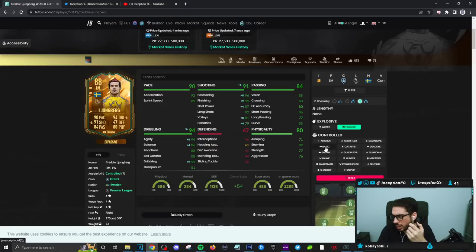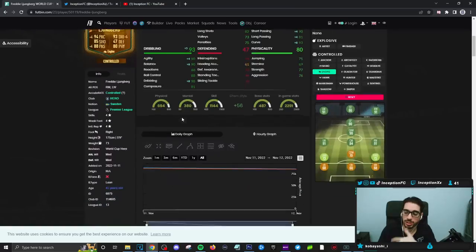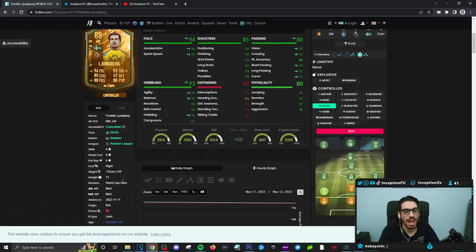In his case, you're going to have to give him the engine, I think, because giving him the pace boost, passing boost, and dribbling boost for a better general experience is going to be more ideal. The card is 5'9" with a lean body type, so making his dribbling stats as nice as possible is definitely going to be really nice.